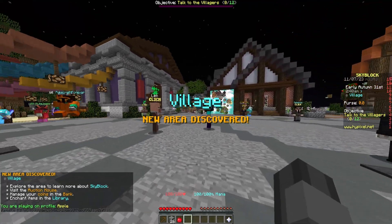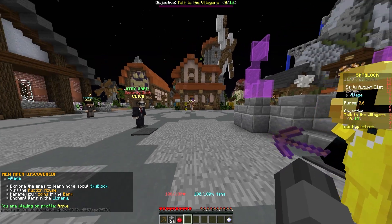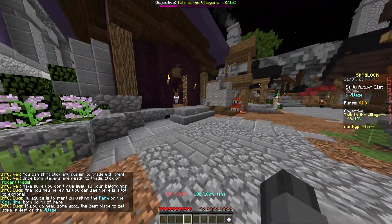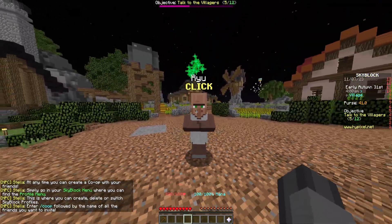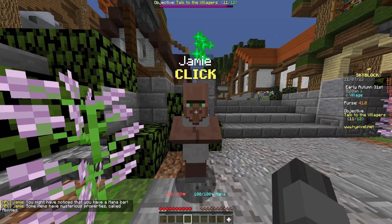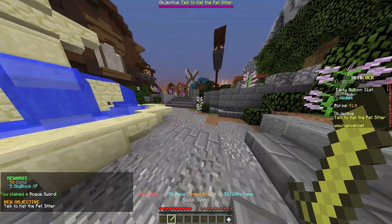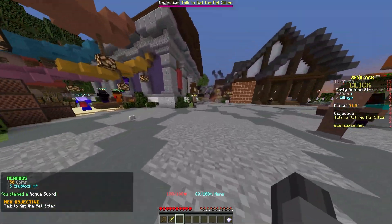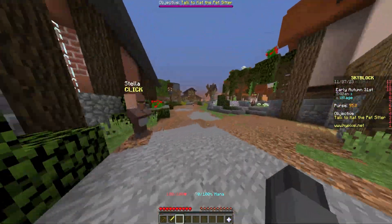Congratulations! You have made it to the hub of the game. Once you are here you may want to talk to all 12 villagers, since they will give you a better understanding of the game, but it is totally up to you. One villager you must talk to is Jamie, since he is going to give you a free rogue sword which you can use to walk faster around the game. I do recommend talking to all of them since you will receive skyblock experience, which is significant since you will need to get to level 7 skyblock to unlock the bazaar, which we will cover later.